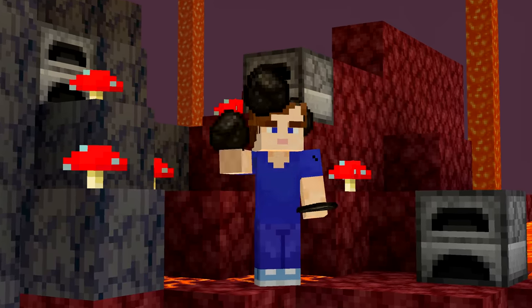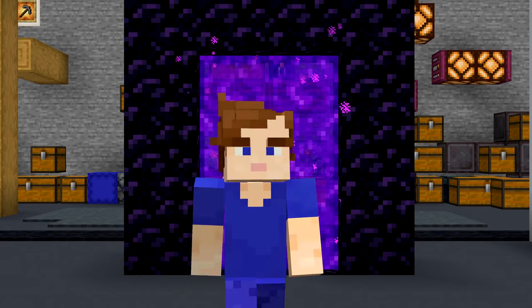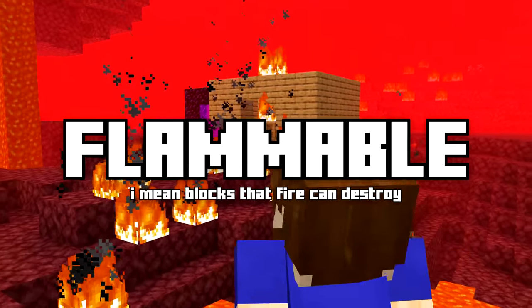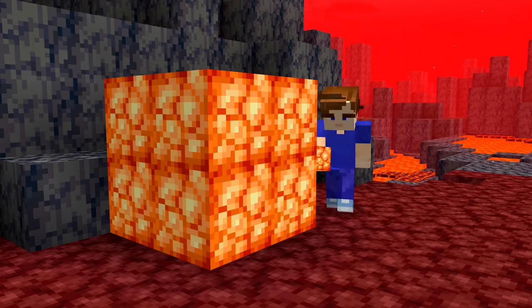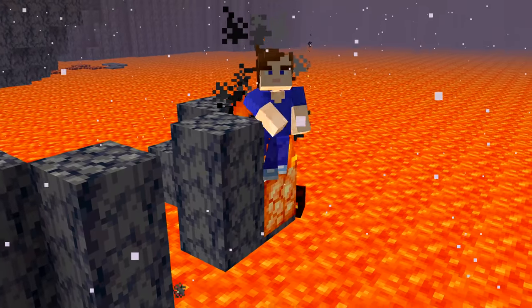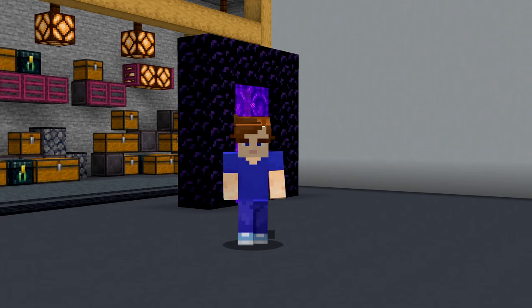Number twenty-six: it would be weird if stuff found in the nether were flammable — imagine the nether forests just burning down instantly. When shroomlights were added, Mojang accidentally made it possible for them to catch fire from lava. Luckily this was fixed, but it's a funny piece of Minecraft history.